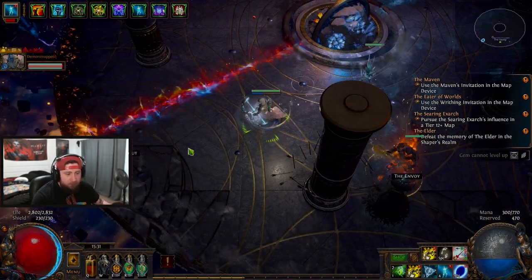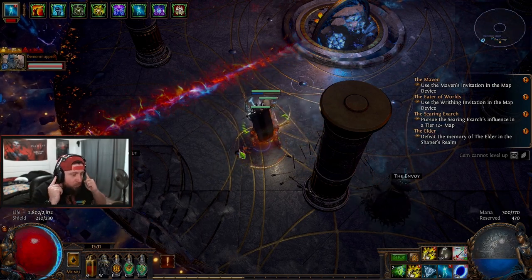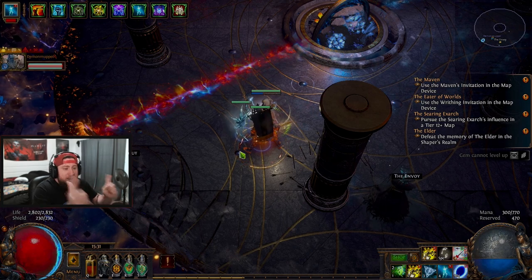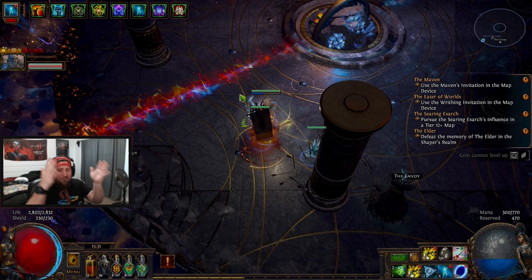We did it chat, we did it! You just got to stay on the right side. Turn the volume up when you're doing this fight so you can hear the call-outs, and you just have to stay on the side to get the debuff and the buff.